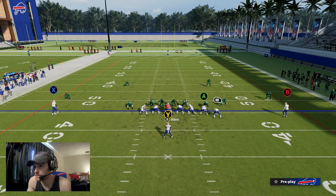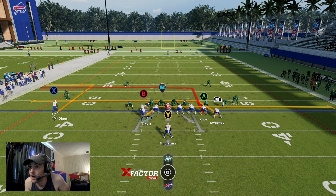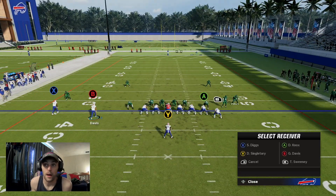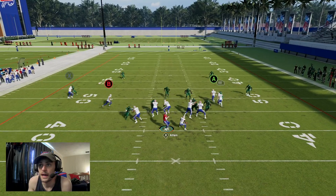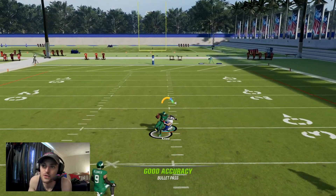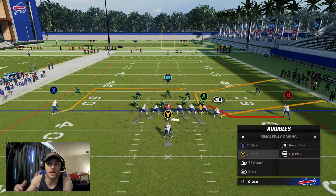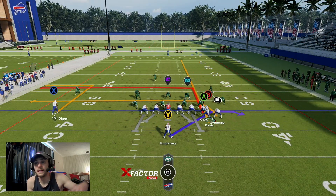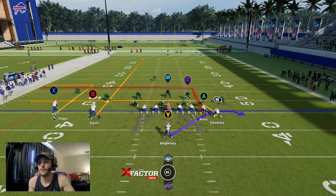The corner out there is in a deep zone — no one gets over there, it's free yards. Block up the running back, get Gabe across again. Against two-high safeties with the middle of the field open, instead of running the in route across the middle with the big tight end, maybe streak him to stretch that middle of the field and make the user really work — not just doing the same things every single time.